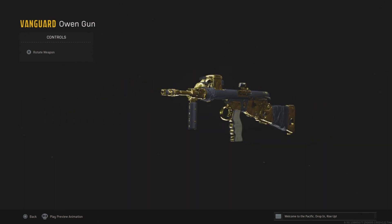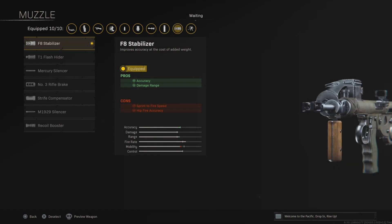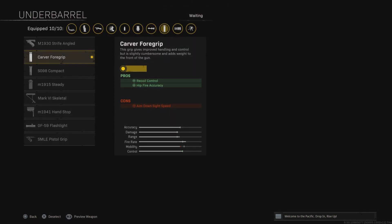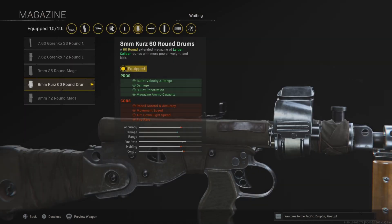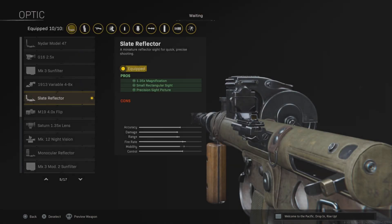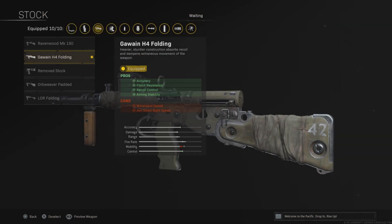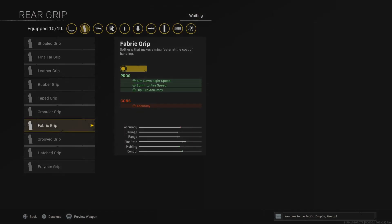The final weapon is the Owen Gun, which is probably my top three SMGs right now. This is a very underrated weapon with a very good time to kill — I'd strongly recommend using it. The four important attachments are the muzzle, barrel, magazine, and ammo type, which all increase the damage or fire rate, just like the MP40. Increasing the damage and fire rate makes this weapon very strong. Make sure to subscribe for more, leave a like, and I'll see you in the next one — peace out.